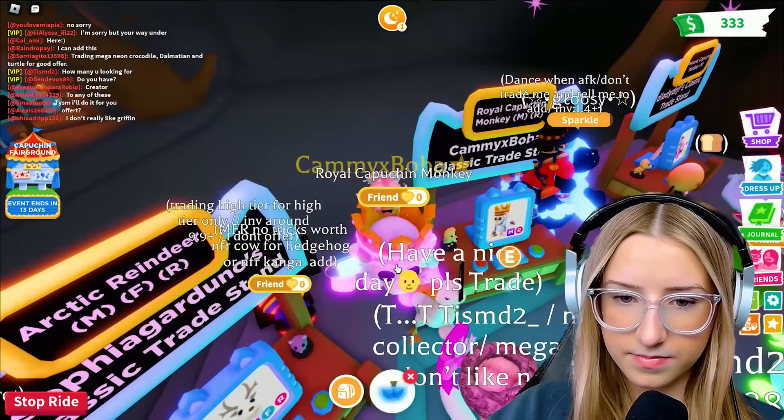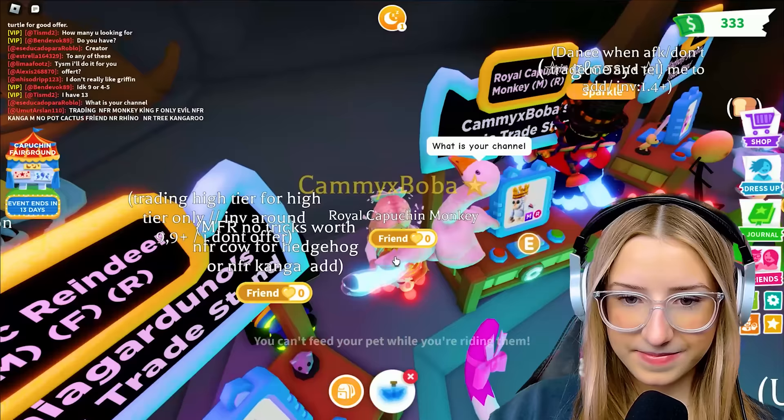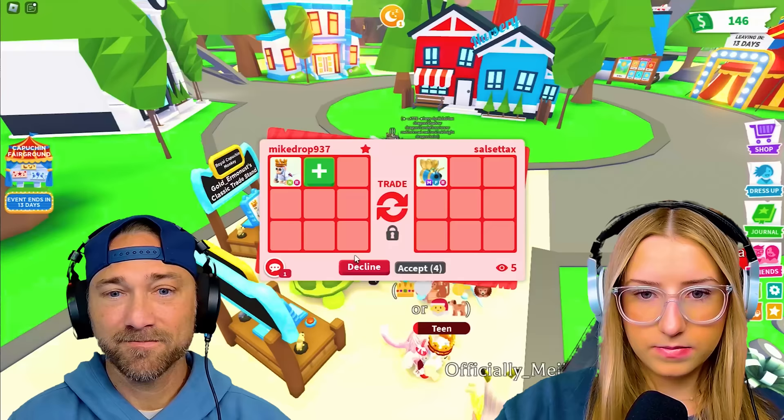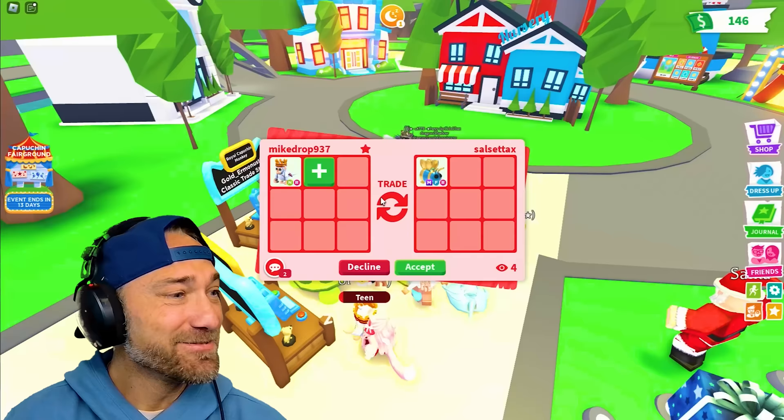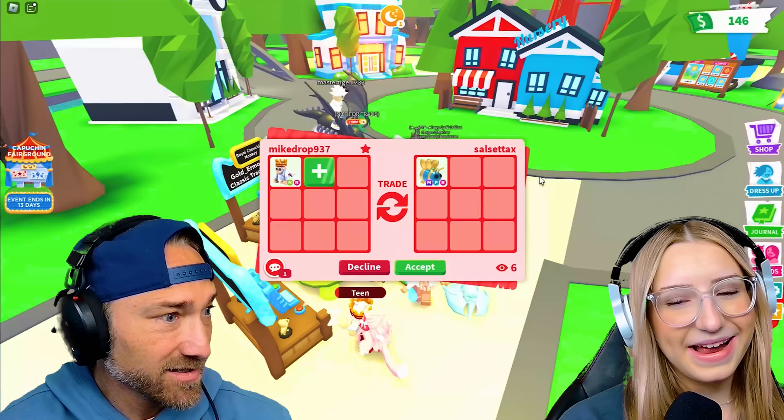We're putting up a trading stand. Except mine's going to be better than everyone else's. There it is, Cam. You got it on your stand - I like it. That looks good, that'll make it a lot easier to trade. Now I got another trade, and I got a Mega Queen B. That's good, that's a yes too. I have one, but I said any other offer - not because I don't like it, because I want to see what else. So far I'm getting some legit offers.